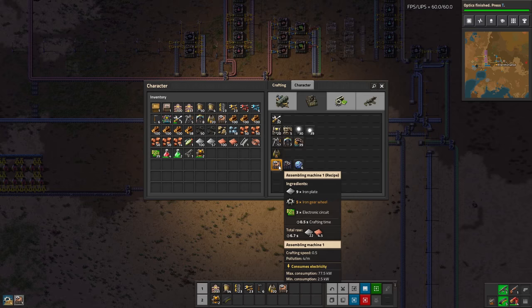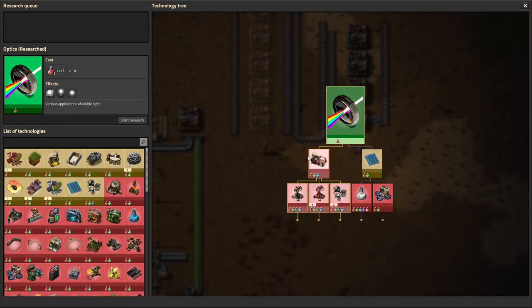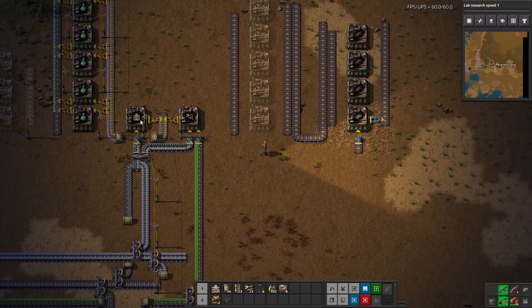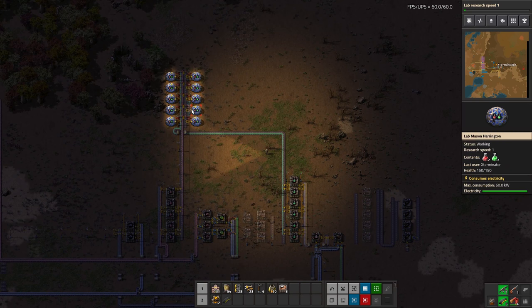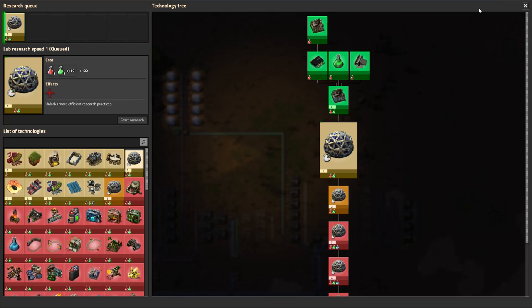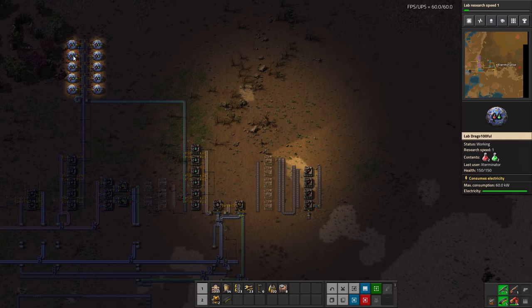Today we're going to work on stuff for the military science. Let's finish up our little setup for the piercing ammunition. We could also get lab research speed — this unlocks more efficient research, plus 20%. More labs means faster research; the effects stack. Two labs are twice as fast as one, three labs three times as fast, etc. This research goes up to six tiers, increasing research speed globally for all labs. We're going to get that — it does help quite a bit.